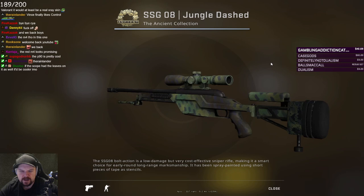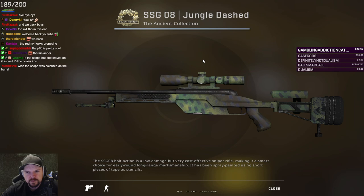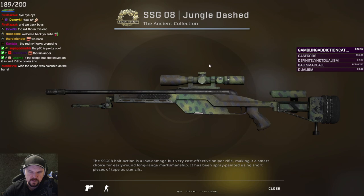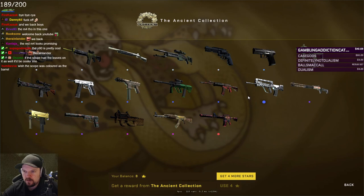Jungle Dashed. I think we had another one of these in the Control collection, for a Scout. Actually doesn't look too bad — I quite like it. I quite like the scuffed look. Scuffed skins look really good on the Scout to me. This is another spot-on grey-tier skin. I can't really fault this at all. It's basic, but I like it.